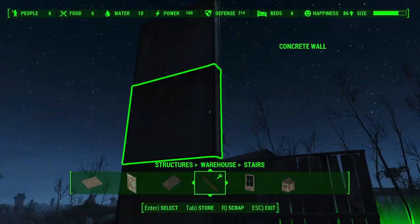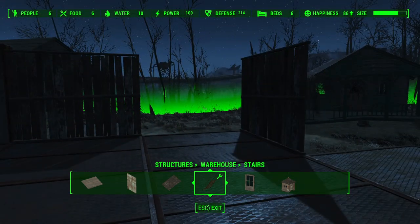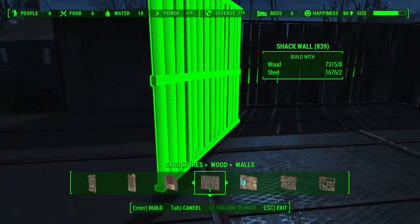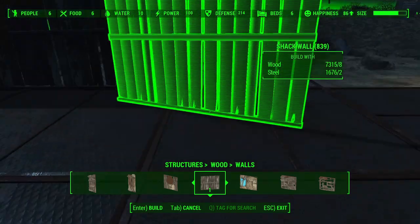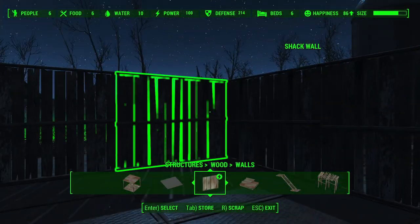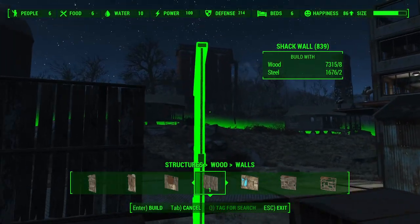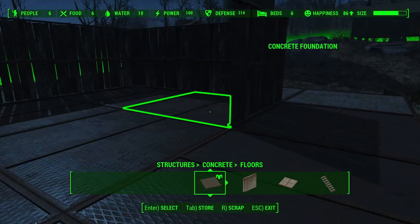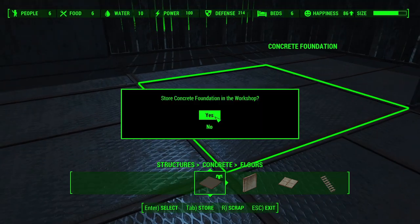Now let's talk about a multi-room structure, because this gets a lot more confusing. Say I'm building a shack here. The first problem is that you cannot snap your walls to the inside diameter. If you want to make an inside corner, you will have to pull out a floor in order to make the corner, and then put the floor back in. So far not too difficult.